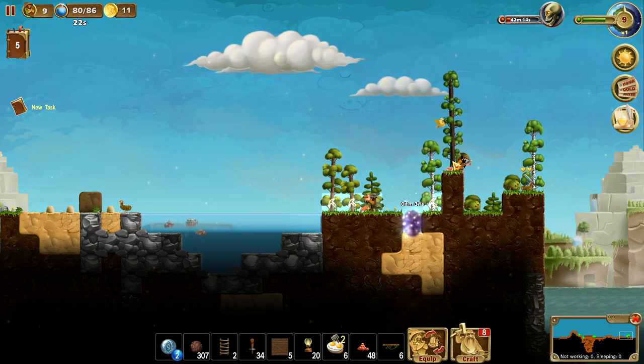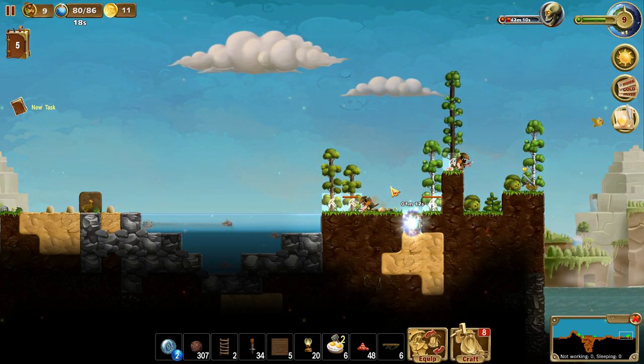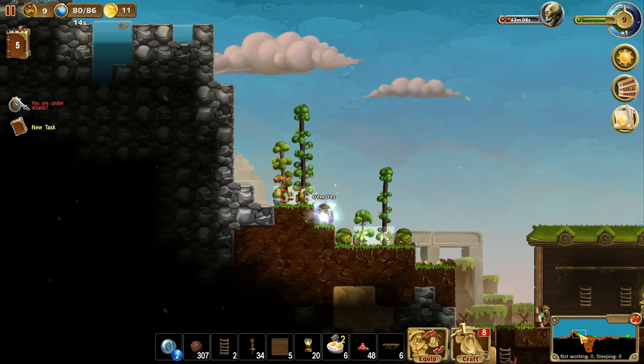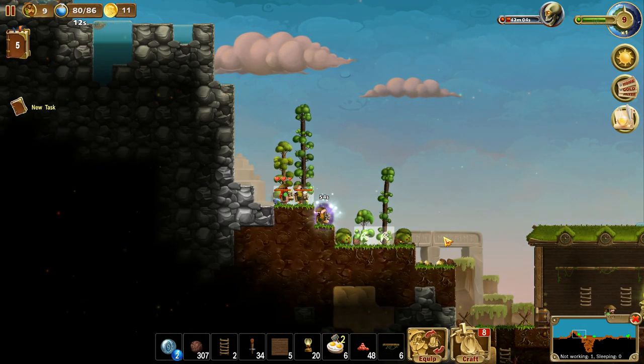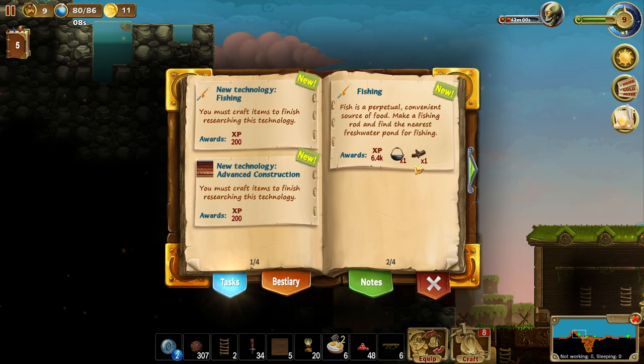We've got mages, archers, and warriors up in your face. I'm liking it a lot. Knocked a bug down from the tree — figured as much. We have a new task now: fish is a perpetual convenient source of food. Make a fishing rod and find the nearest freshwater pond for fishing.